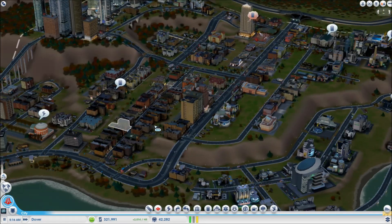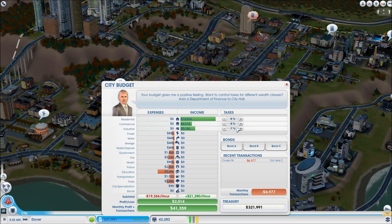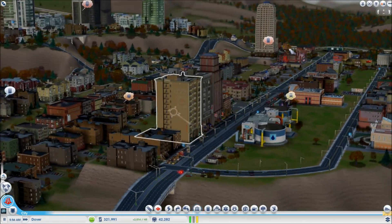I left the low wealth taxes at 7% and the medium wealth at 8%, so we can try to upgrade these things as much as possible. Right now we just have these three buildings that are starting to go up a little bit.